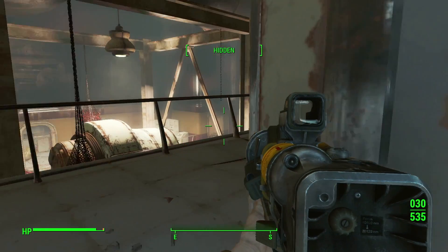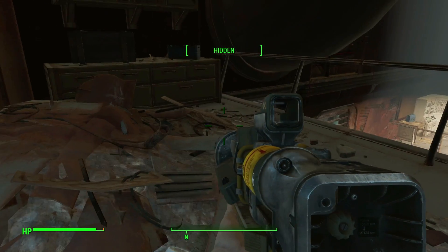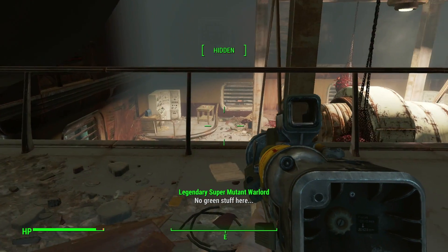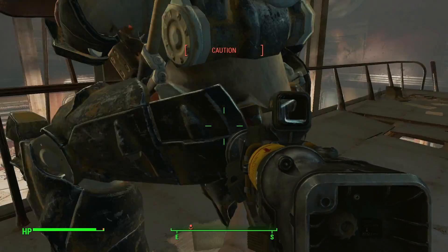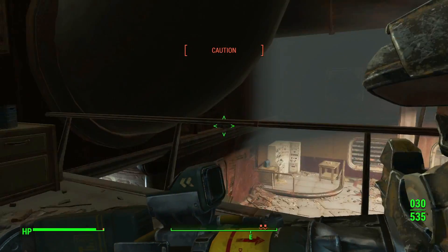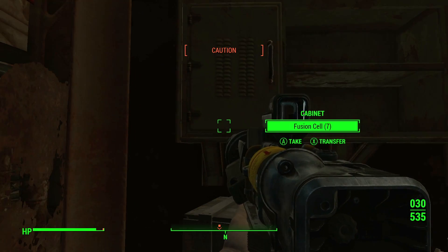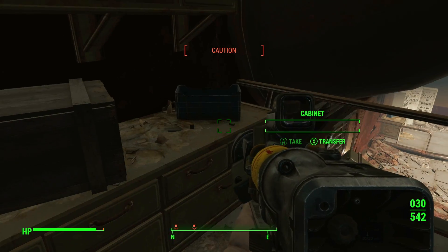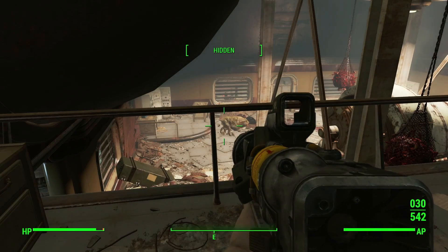Is anyone up here? No one's up here. Green stuff? Well, you're in power armor, so I don't know why I thought this would work. When they come up here, you deal with them — I'm gonna be looking around. We're good right now.